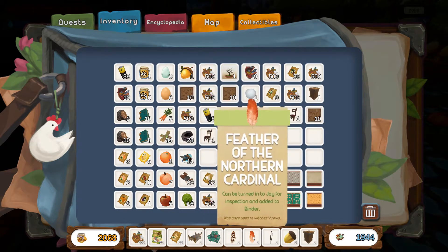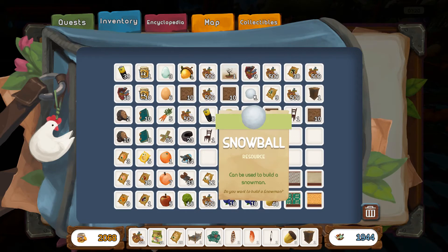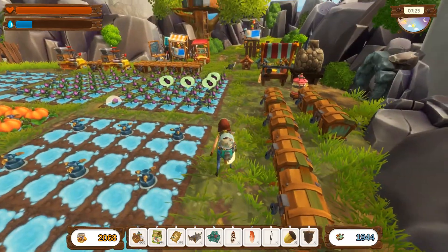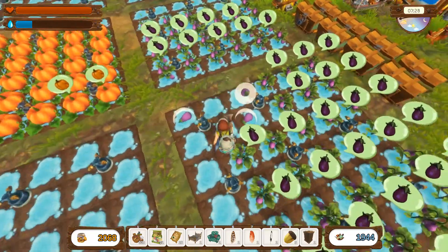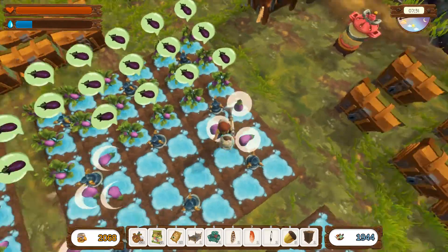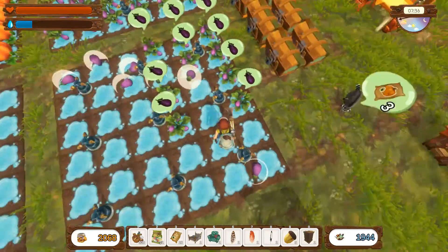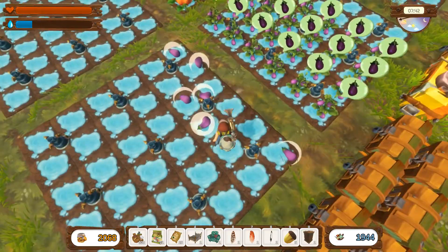We need more firewood, we have a lot of plant plots, and we need to find five feathers — found three so far. There are two places I can't progress further. The snowball can be used to build a snowman. I'm really stuck now. Thanks very much for watching — until next time, take care, stay safe and be cool, bye!